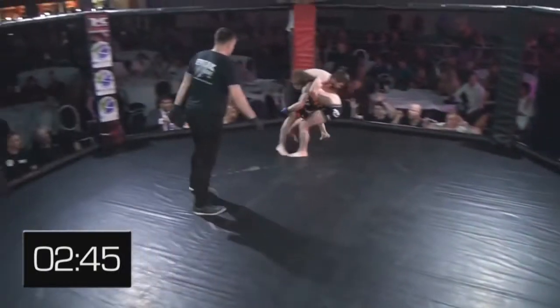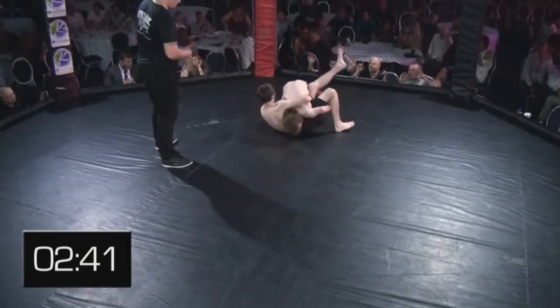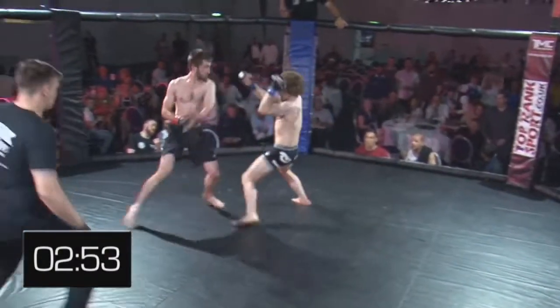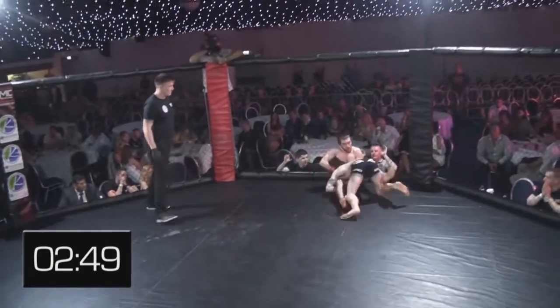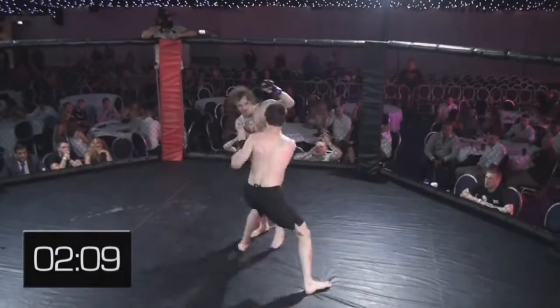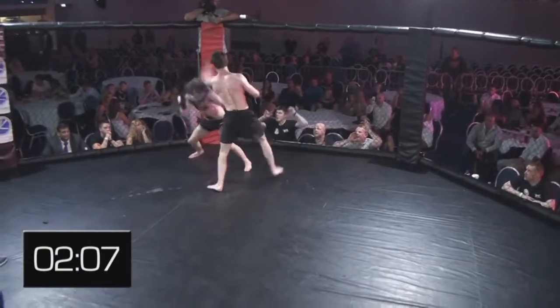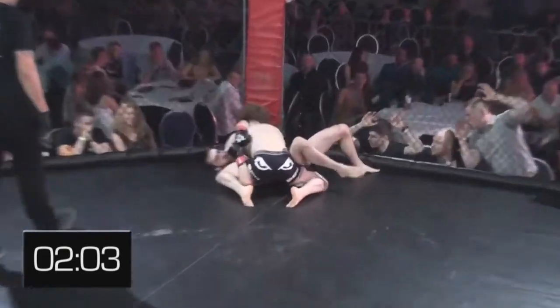Nice knee there from Sambo. Solid double leg takedown going on from Daniel. Sambo just backing his right hand completely, and nice level — Shane then shoots under as Daniel Owen's really good takedown. Timed it beautifully. That lead front leg inside and outside. He eats a lot of shots for his trouble there and then goes for the takedown. Big power double there. Really nice takedown.